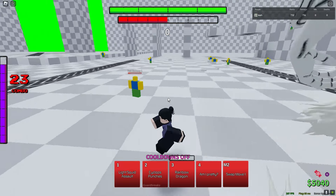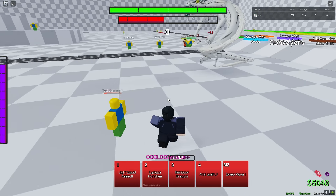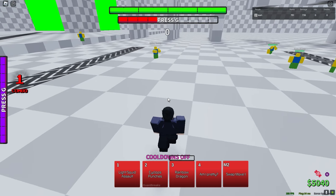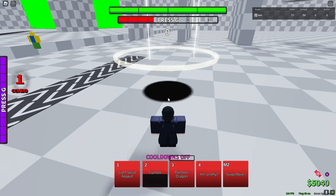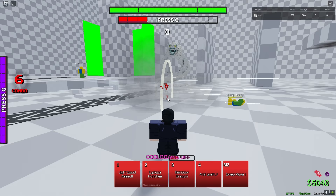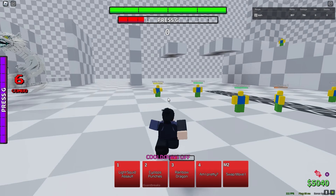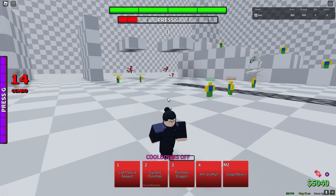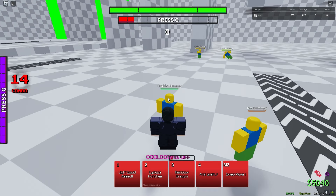This music is copyright doom, we're redoing the showcase. In awakening: Move one is Light Squid Assault — that's what it does. Move two is Cyclone Punches — that's what that does. Move three is Rainbow Dragon — the more it hits, the gauge on the bottom goes up, and once it's full it does a full assault attack.